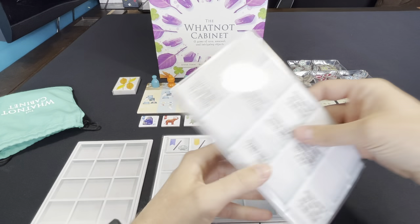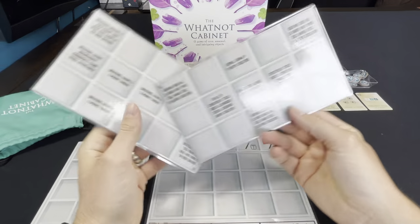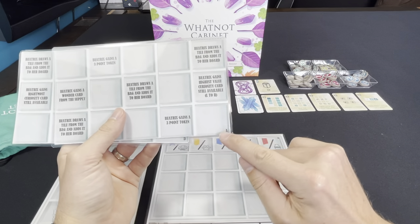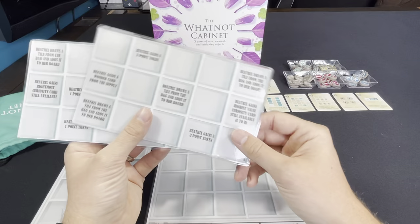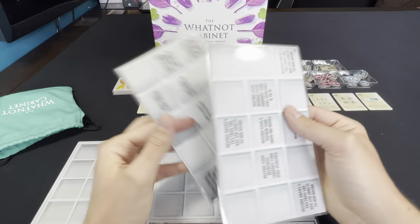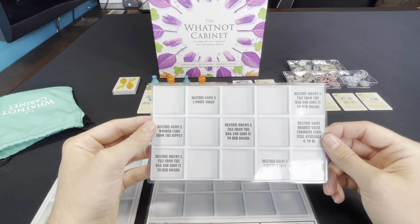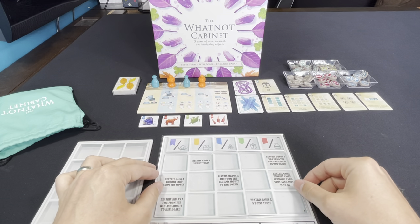Then you're going to take the bottom section of her cabinet — there are four of those as well. You can see there are letters on the bottom right-hand side: an A, a B side, a C side, and a D side. So you can pick one. I'm just going to go ahead and pick A. You're going to place this on her board and that's going to be her bottom section.